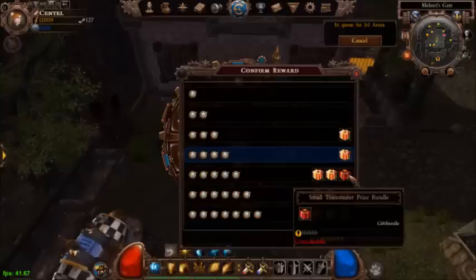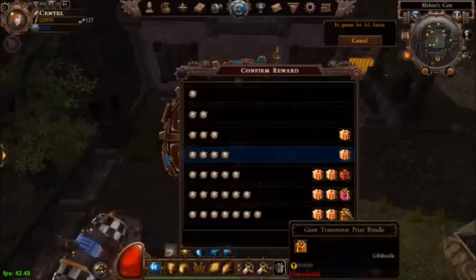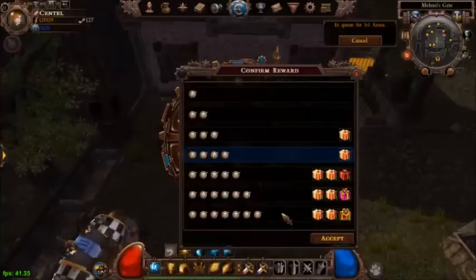These are your prizes — these are the good prizes. This right here: small transmuter, large transmuter, giant transmuter. You want to try to get the giant transmuter — that's the best one you can get.